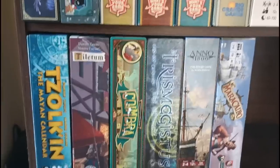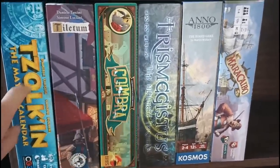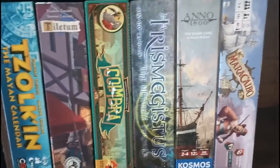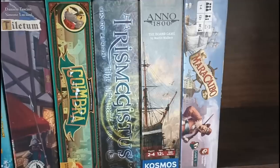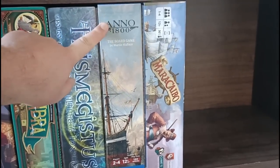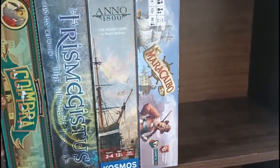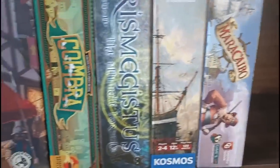Below this shelf, we have more of the Italian designer games. We've got Sultans of the Mind Calendar — actually the first euro game I ever played. Teletum is the newest one. We've got Coimbra. Trismegistus is probably my favourite out of all of them — definitely the heaviest, and you need to be in the right mood, but when you put the effort in it really pays off. And another Martin Wallace game with Anno 1800, an interesting contract fulfilment game with a weird tempo. And Maracaibo — my main Alexander Pfister game and the best one by far.